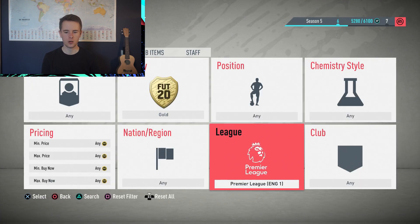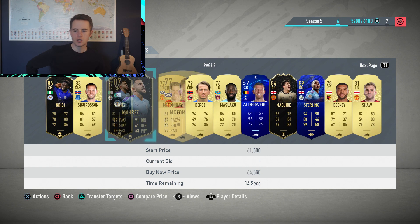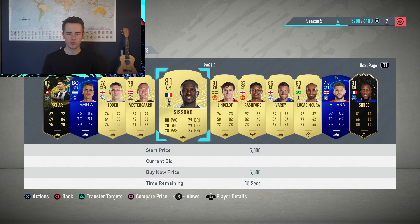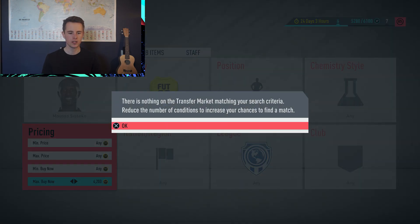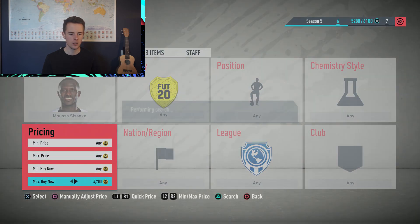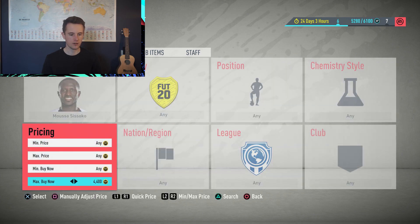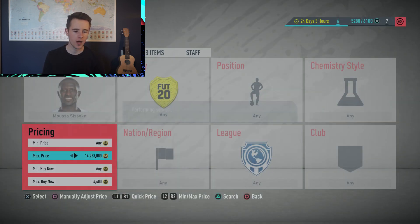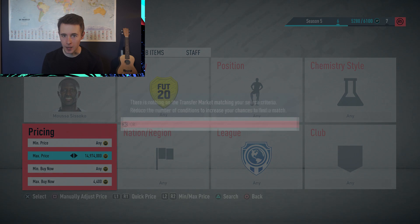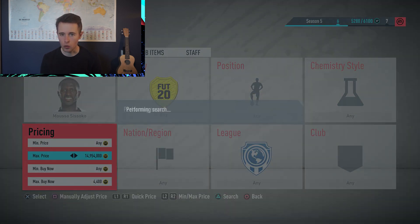Let's go to quality Gold and Premier League. I'm looking for players with a good nation who play in the Premier League — Sissoko, for example. The cheapest Sissoko on the market is around 5,200 coins, so let's try sniping at 4,400. Other players I like to snipe include Coleman, Kim Pembe, and Vardy every now and then. Make sure to use sniping filters because that way you can get coins pretty fast — it's just the way to go.